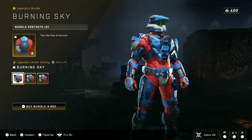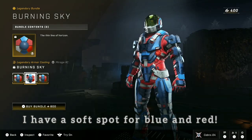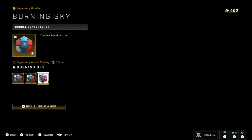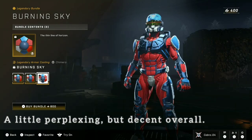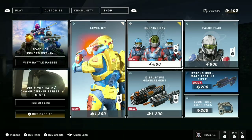Burning Sky — love blue and red. Blue and red are my multiplayer colors. So it's three coatings, but they're the same coating and we're supposed to get cross-core someday. Confuses me a little bit, so I don't really know if that's really worth 800, but I'll let you guys decide for yourselves.